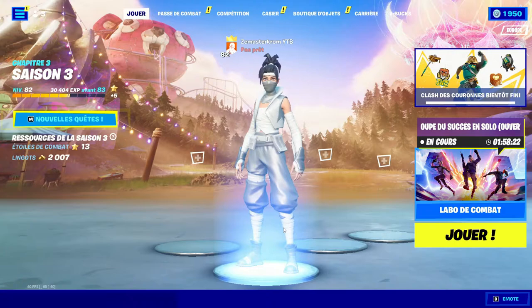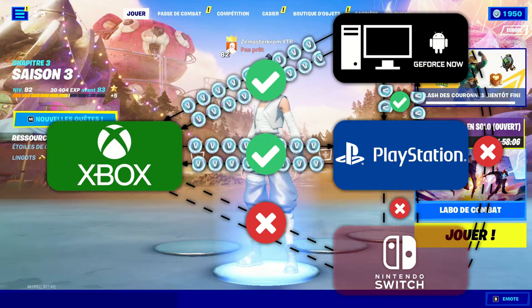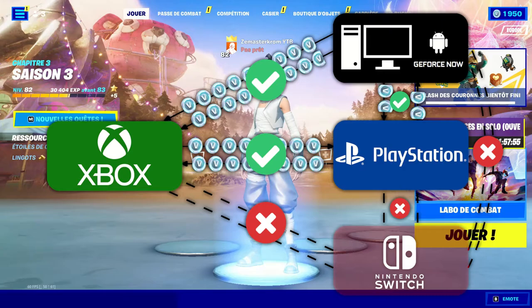On va passer par le Xbox Cloud Gaming de Microsoft qui va vous permettre de vous connecter à une Xbox et d'acheter des V-Bucks. Il y a un point important si vous êtes sur Nintendo Switch : les V-Bucks que vous allez acheter sur le Xbox Cloud Gaming, vous n'allez pas pouvoir les utiliser sur votre Nintendo Switch parce qu'il n'y a pas le portefeuille partagé. Par contre, si vous vous êtes connecté sur Xbox Gaming, il n'y a aucun problème — les V-Bucks resteront stockés là-dessus.